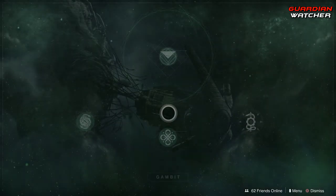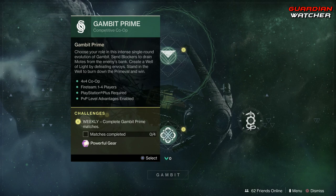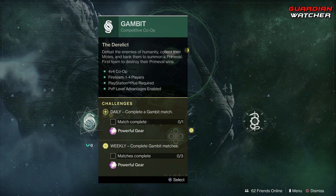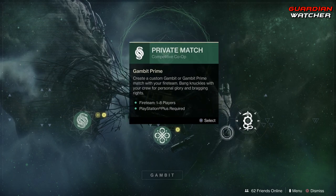Coming down to Gambit, go ahead and get 100 progress for the Reckoning as well as complete four Gambit Prime matches and three Gambit matches. I still haven't even done any private matches in this at all.